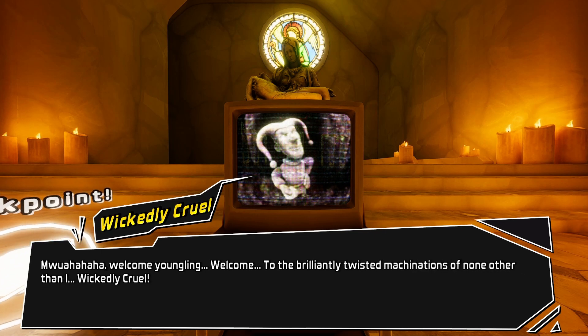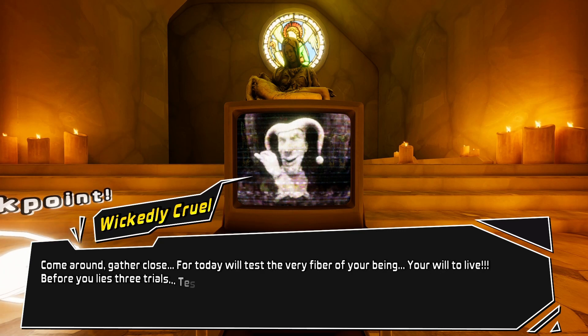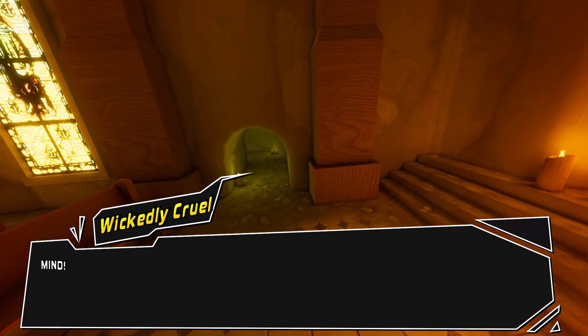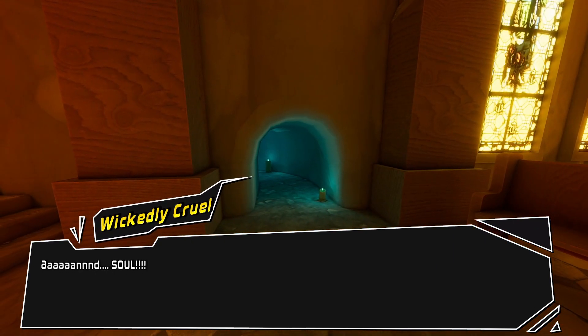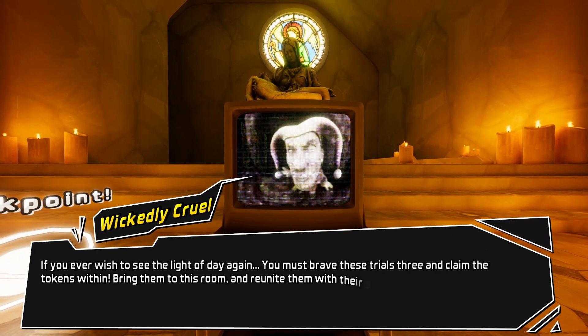Welcome, young man! Welcome to the brilliantly dormisted machinations of none other than I, Wickedly, wickedly clown. Come around, gather close, for today we'll test the very final of your being — your inter-hand — before you realize three trials, testing body, mind, and soul. If you ever wish to see the light of day again, you must brave these trials nigh and claim the tokens of a hand. Bring them to this room and will you make them with your altar, or else?